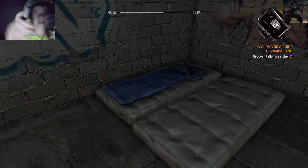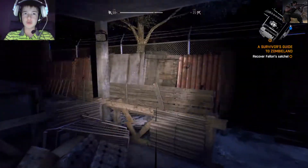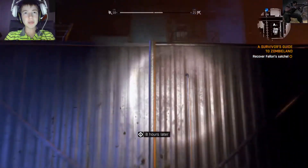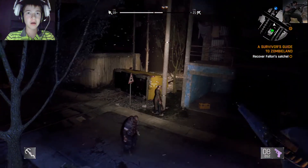Welcome back to Dying Light. It's time to shoot some zombies in the face. This will be another episode of tutorials — specifically the best way to get bolter tissue and survival points.